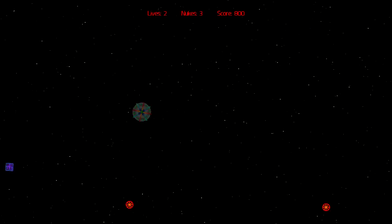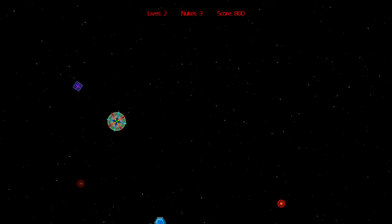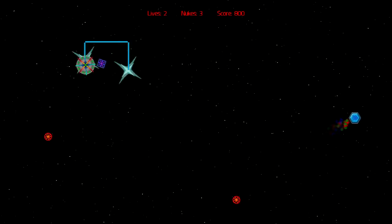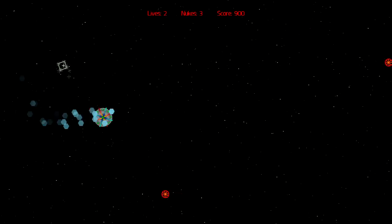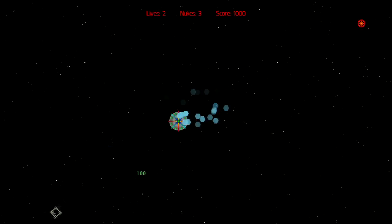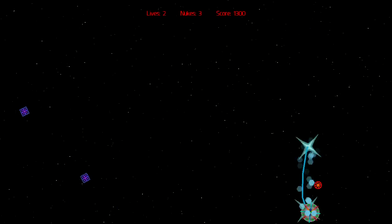You die if you touch the enemy. The enemies can't break the lines it seems — they don't kill you if they touch the lines. So it's kind of forgiving also in that way.